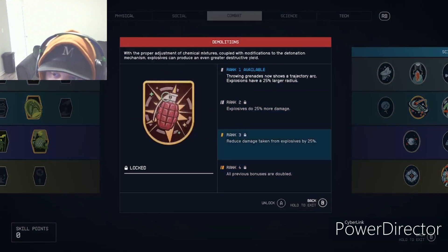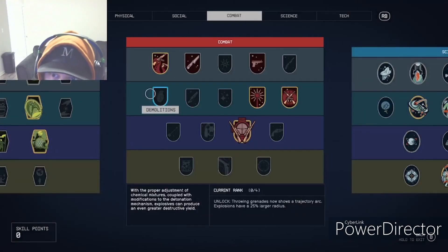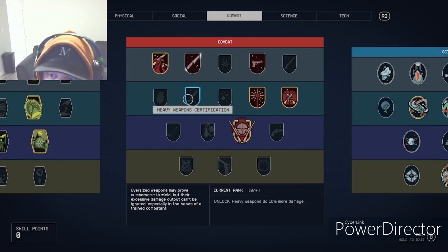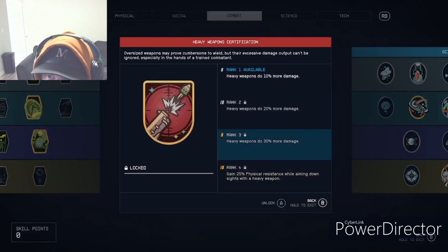Demolitions is similar but the last two ranks are different: rank three reduces incoming damage and rank four doubles all previous bonuses, so you'd have 50% bonus damage. That makes for really strong grenades and grenade launchers, which already do a great deal of damage.